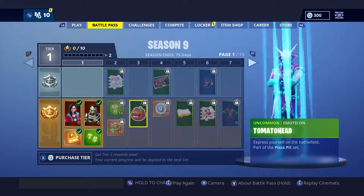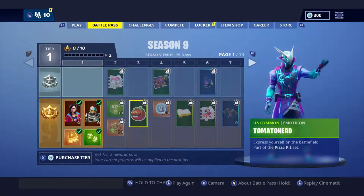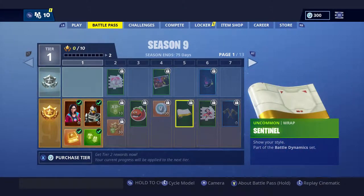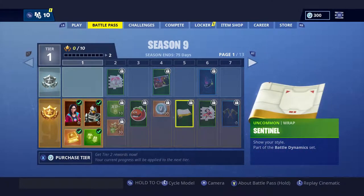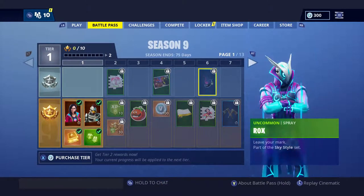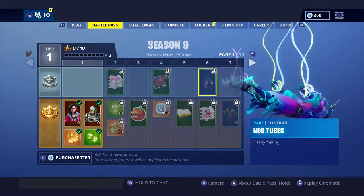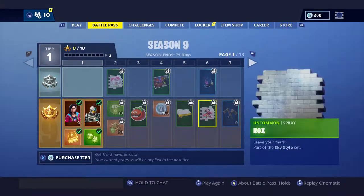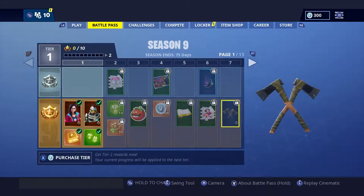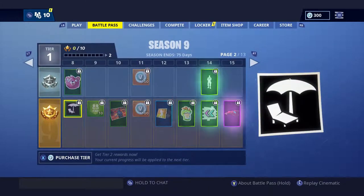So we just got a bunch of XP, Tomato Head, V-Bucks, a cool loading screen. Our first wrap is the Sentinel wrap, part of the Battle Dynamic set. Then we got the Rox spray, looking pretty cool. The Neo Tubes — it looks like freaking glowing spaghetti! And this is the Ripe Rippers — it's actually a double pickaxe, you can swing a little faster and it looks insane, I cannot wait to try that.